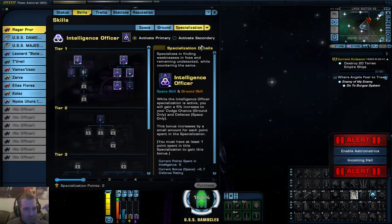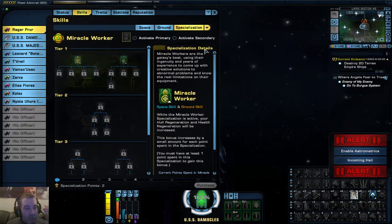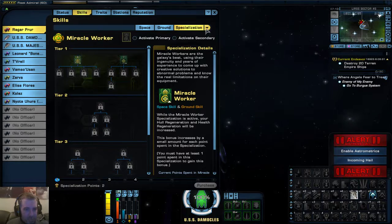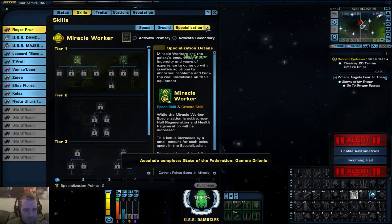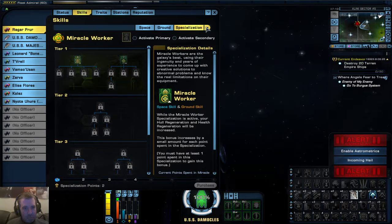I've particularly gone for Intelligence Officer, which makes me a little bit more deadly. Here you've got Miracle Worker, which is good if you want to be like an engineer-y type. You know, once thought to be an unstoppable force, the Borg were dealt a heavy blow by Captain Janeway and the crew of the USS Voyager.